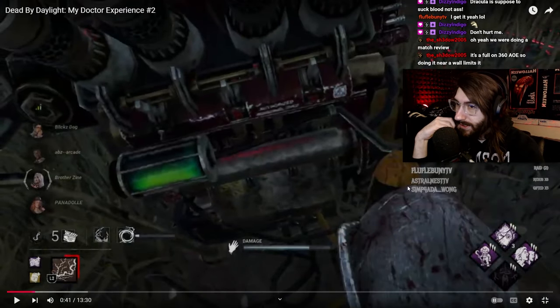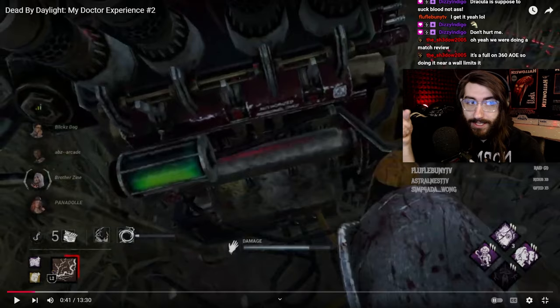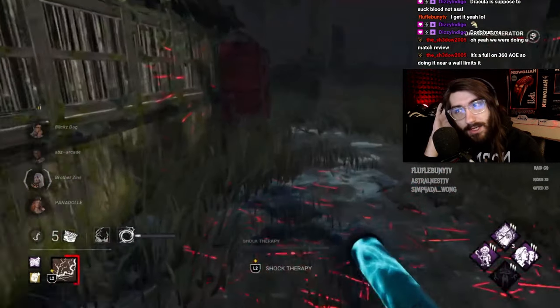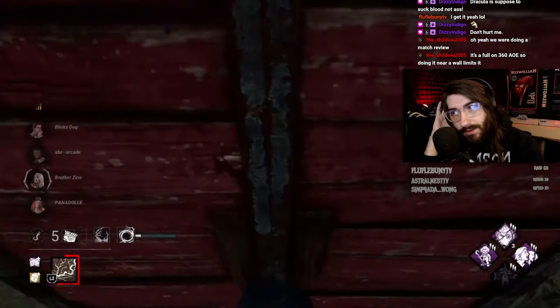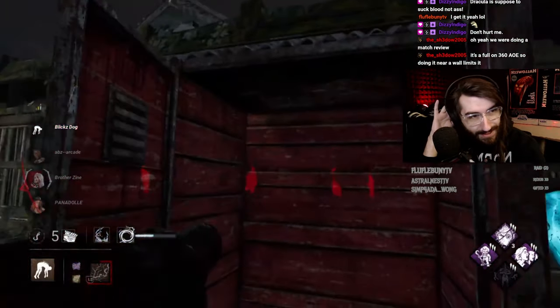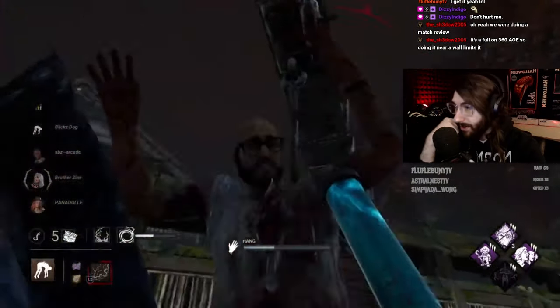There's no reason to dry kick a gen this early — no reason at all. This gen barely has any progress. You would get more value from having a quick and efficient chase with whoever was just working on it and then kicking it after the hook. That'd be much more efficient than giving her a head start by kicking the gen. You heard the Sable and you got the Infectious Fright, so you know where she's going.